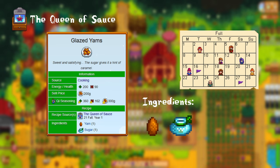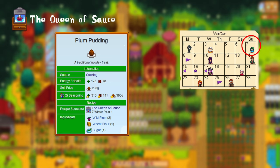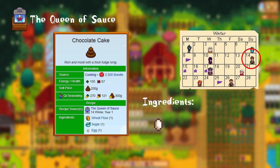28th of Fall, Year 1: artichoke dip. For the artichoke dip you need 1 artichoke and 1 milk. 7th of Winter, Year 1: plum pudding. For this you need 2 wild plums, 1 wheat flour, and 1 sugar. 14th of Winter, Year 1: chocolate cake. For the chocolate cake you need 1 egg, 1 sugar, and 1 wheat flour.